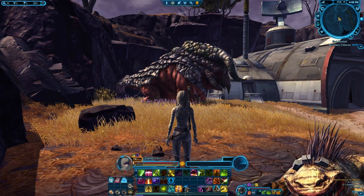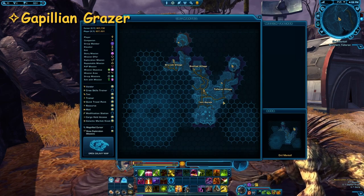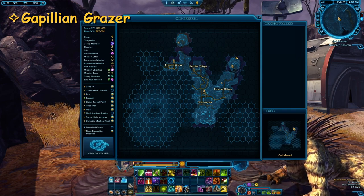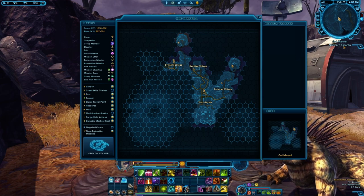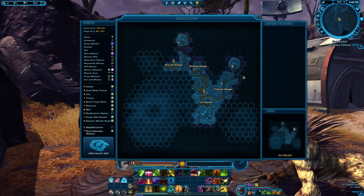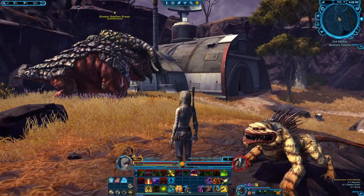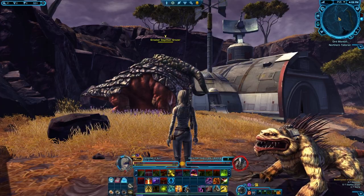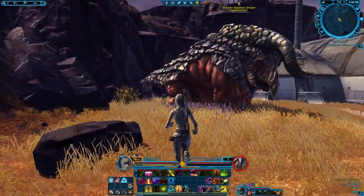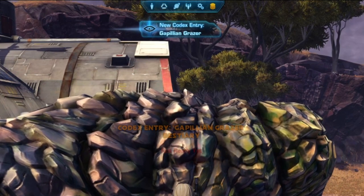The first one we're gonna go for is the Gapillion Grazer — yeah, that's a mouthful. We're gonna go to the island up here north of Talaran village, which is called Northern Talaran. There will be one of them right here next to the building called Greater Gapillion Grazer, which is a yellow, so it will not attack you on sight. And we just kill this one. Easy peasy!